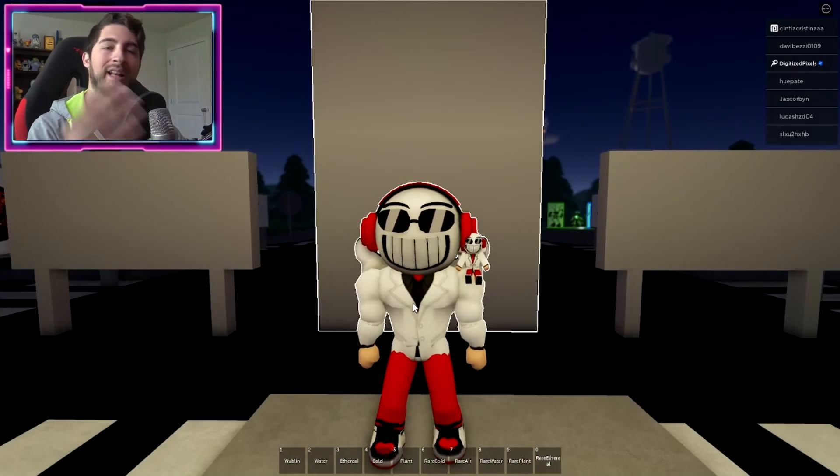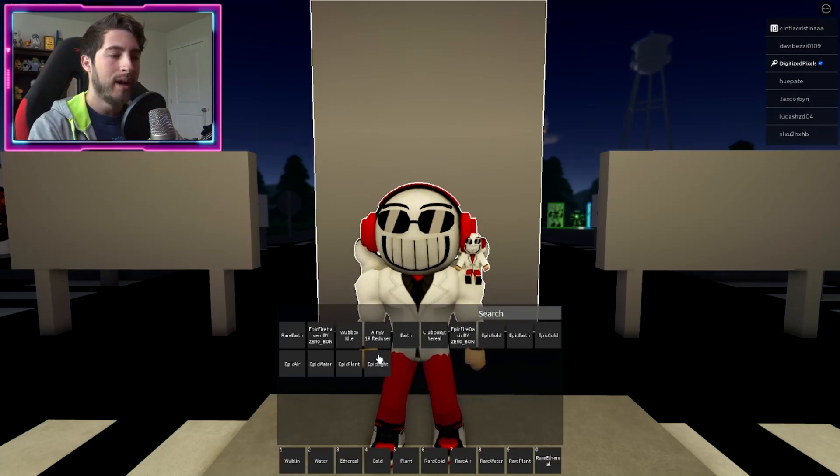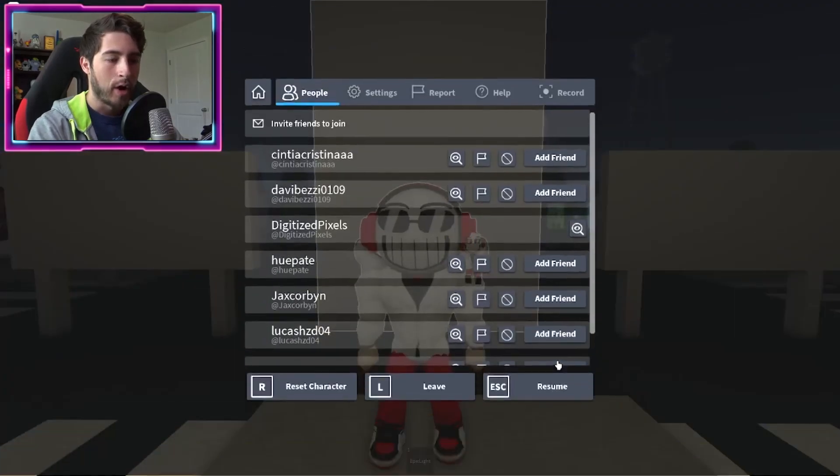If you want the animation, you just gotta leave the game and rejoin. Open up your Roblox inventory and there it is — Epic Light.